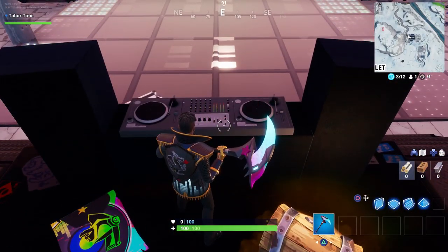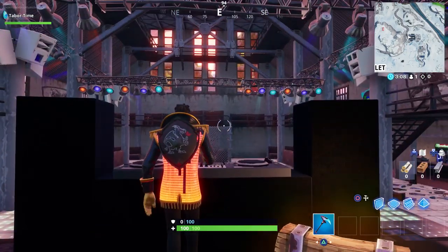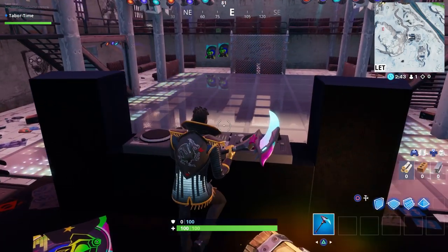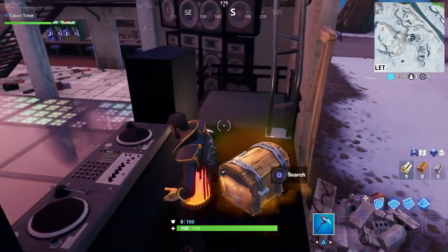Just go behind here and do any emote or dance on your locker emote wheel and it should give you credit. One thing I didn't know: as you can see, his outfit — whichever one you pick — lights up white, but if you dance it changes to orange. That is absolutely epic.